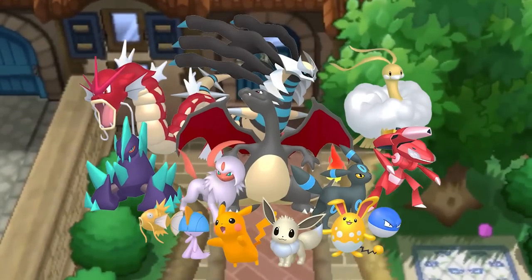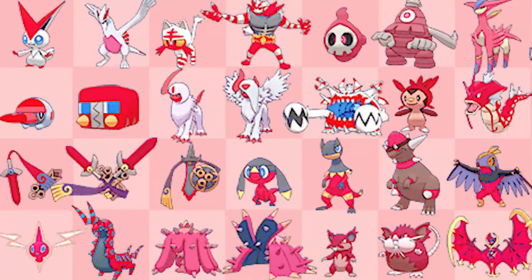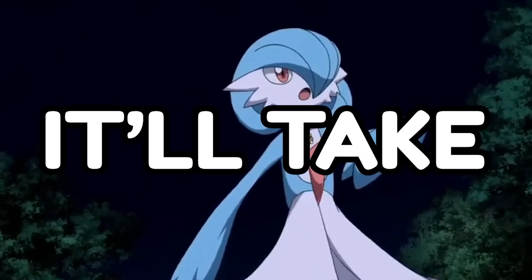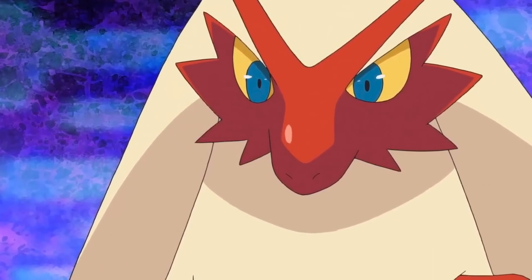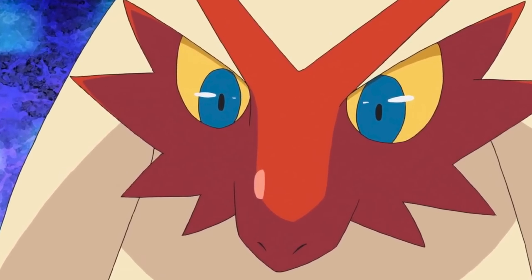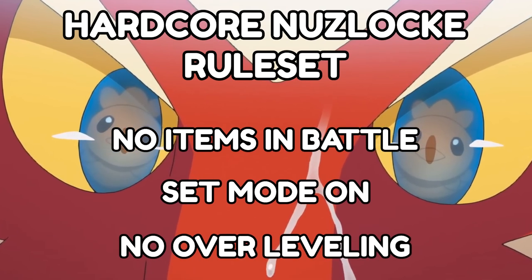The color red. Shiny Pokemon. Smash them together and what do you get? Some of the dopest shiny Pokemon in the games. So why not hunt for a whole team of them? It'll take forever and probably destroy my sanity if I find a shiny that isn't red. Anyway, let's ignore that and head into Pokemon Y, where I'll be attempting this run under the Hardcore Nuzlocke rule set - no items in battle, set mode is on, and no over-leveling. So let's do this.